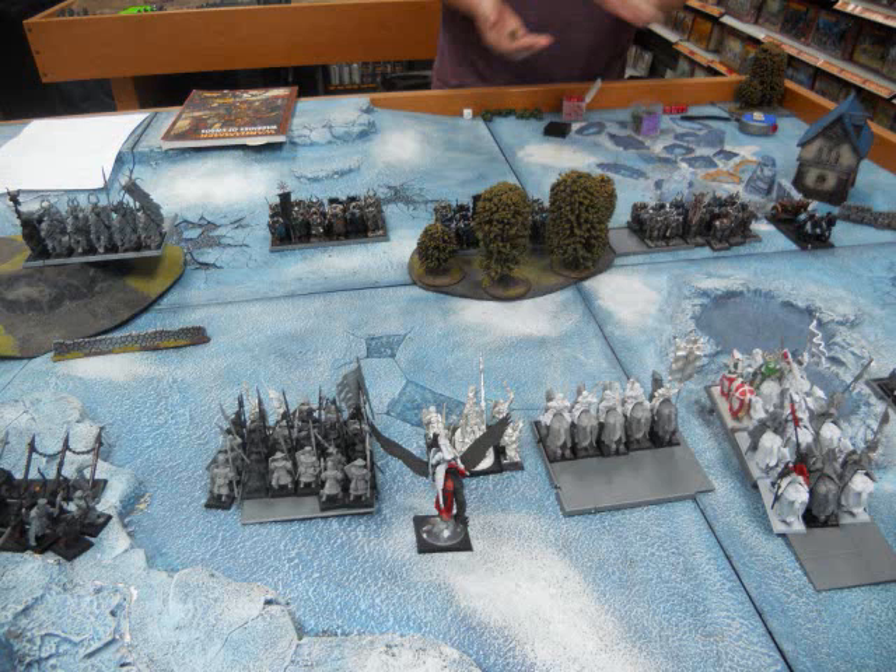Turn 1, he moved up. He went into the woods and we rolled to see what woods they are — they're the Bloodwoods, which means if a spell is cast successfully in or out of the woods, the woods go into a Feeding Frenzy and do D3 to D6 Strength 4 hits on the unit inside. I had Awakening of the Woods from the Lore of Life, so I thought that was going to be in my favor, but I never got that spell off, so it kind of sucked.